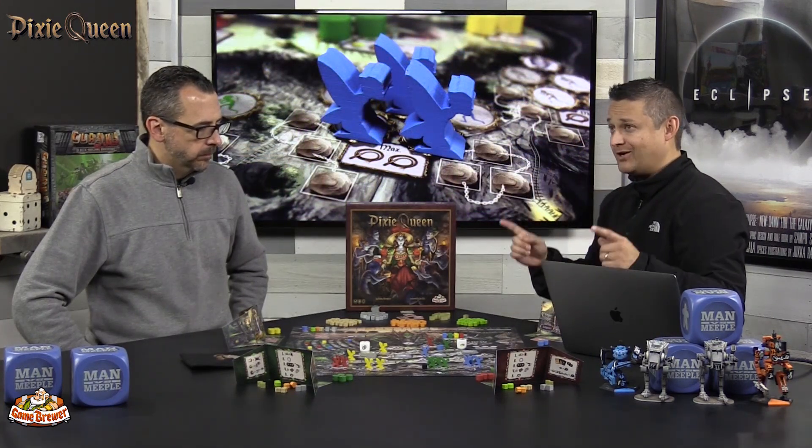When you promote pixies, you simply move them up the board by the designated number of spaces. You can move the same pixie multiple times or different pixies one each. There's also player interaction: if you want a spot currently occupied by another player's pixie, you can spend an apple to demote that pixie. There's a lot of take-that in this game.